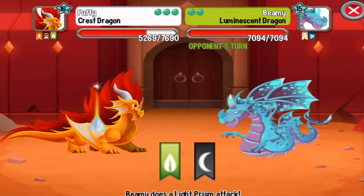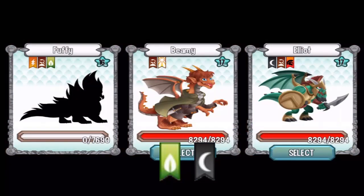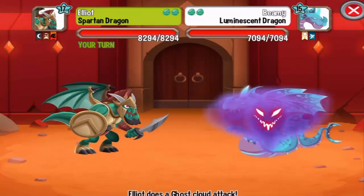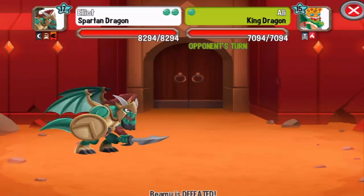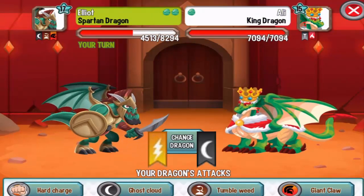Next, the luminous chant dragon — this is a light dragon, so we can critical hit it with nature and dark attacks. Let's use the spartan dragon and use the ghost cloud on the luminous chant dragon. Critical hit, one shot kill!